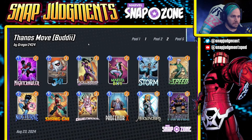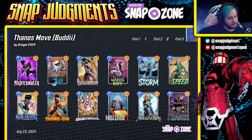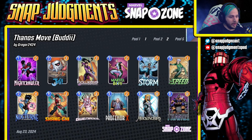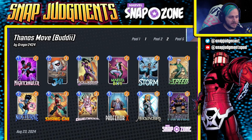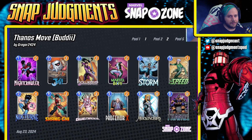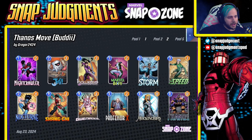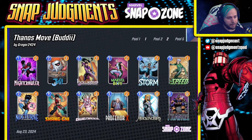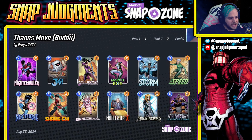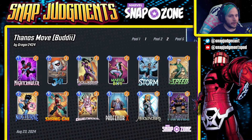Next up we have Thanos Move from Booty — I hope I'm saying the name right. This one looks really interesting — I haven't had a chance to play it yet but I saw it and thought, oh this looks super interesting. I love decks that are a little bit off-meta. This deck runs Nightcrawler, Jeff, Hawkeye (Kate Bishop), Marvel Boy, Storm, Speed, Nocturne, Shang-Chi, Gwenpool, Professor X, Mockingbird, and Thanos.